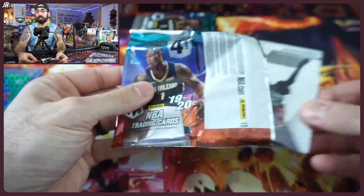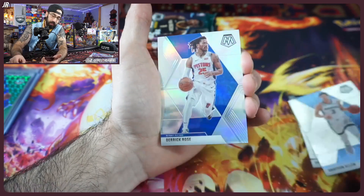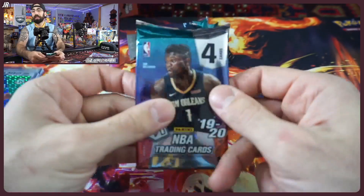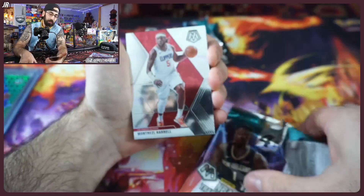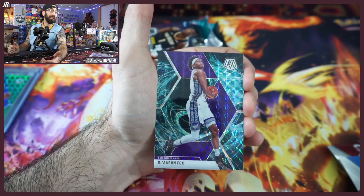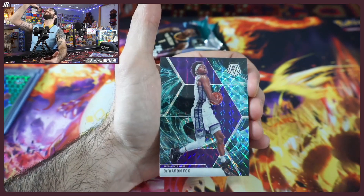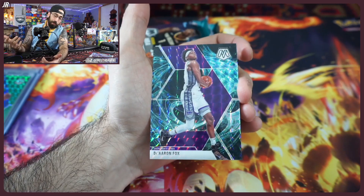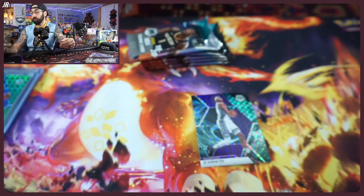Ja's scoring like 33 a game right now. I think the Warriors are trying to breed Jordan Poole into being the guy — you always need that young face to build around. Oh my goodness — we actually hit a Genesis card! Are you kidding me?! Can you imagine if that was Zion? We got De'Aaron Fox!